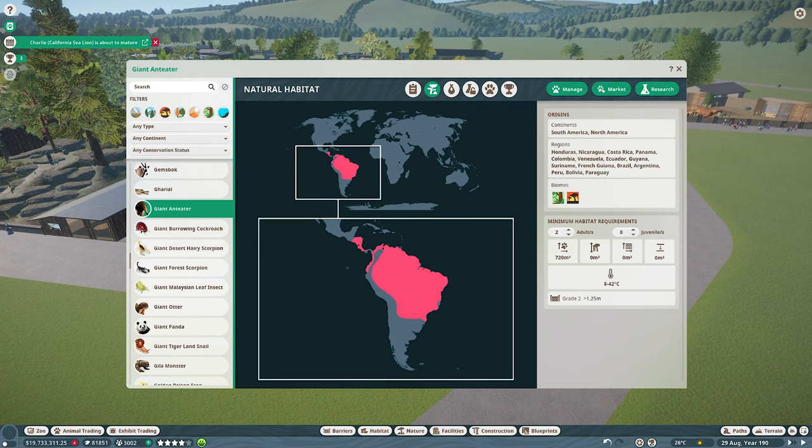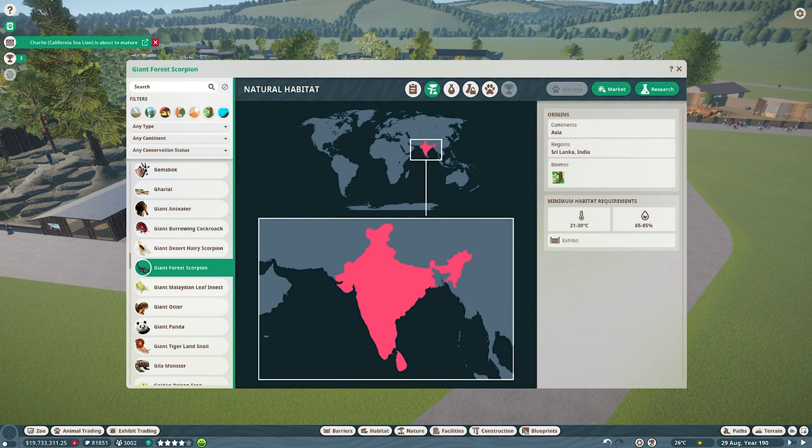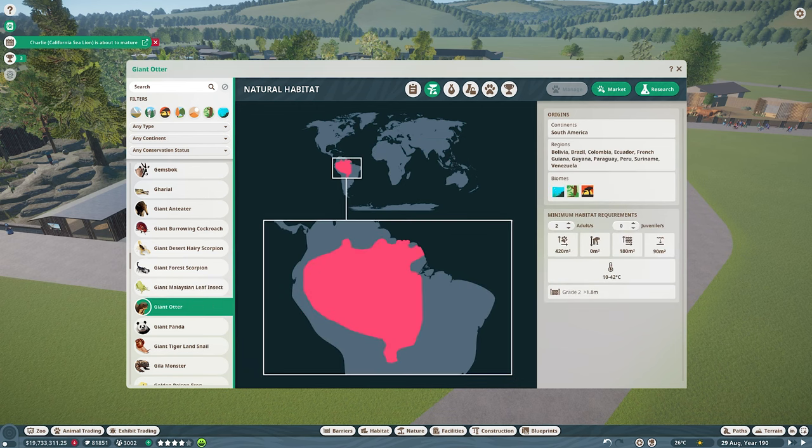We've got four exhibit animals in a row after the anteater — quite a lot of exhibit animals going in currently. As per usual I'll get something going for those off camera, and we'll move on to the next habitat animal, which is the giant otter.